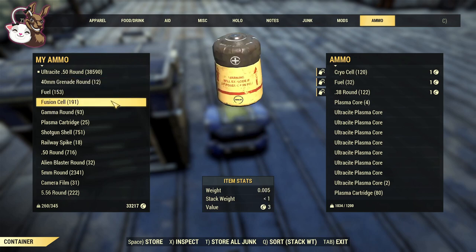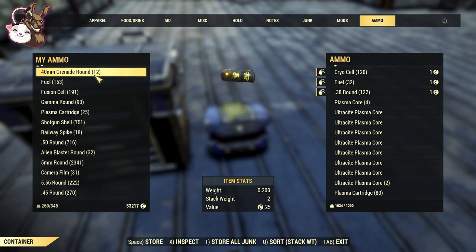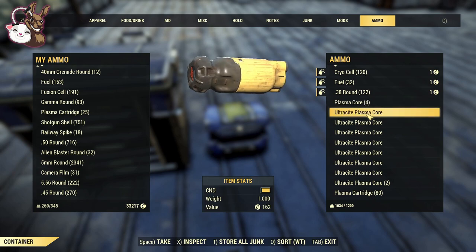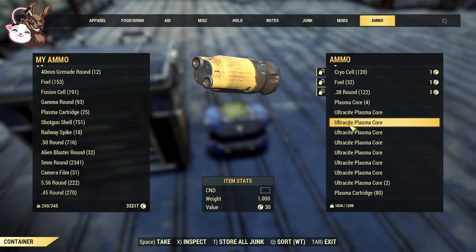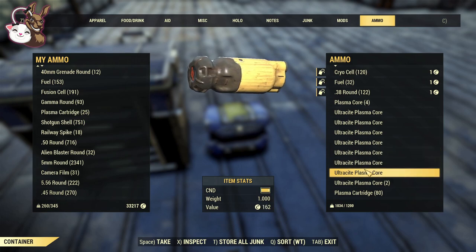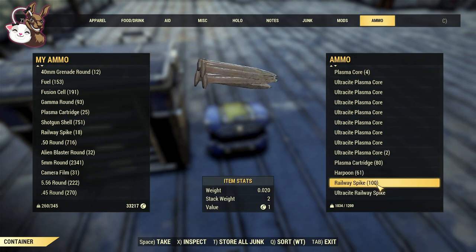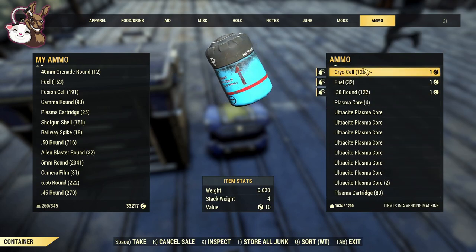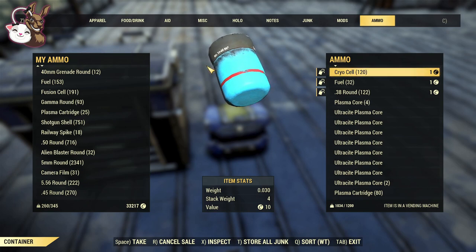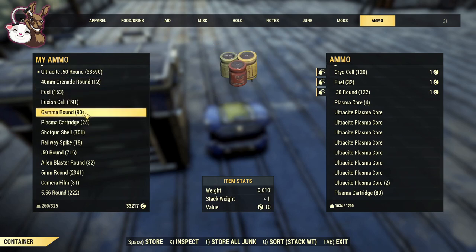The ammo you carry can also have an effect. I've got 38,000 ultracite rounds — I go through them quickly with a 50 cal machine gun. But there's random stuff in my inventory, like an empty ultracite plasma core weighing 1 — just drop those, you're not going to sell them. Work out your ammo by stack weight rather than just weight. Drop what you can't sell, or add it to your shop. Most ammo will sell if you set it at 1 cap — I've rarely sold anything higher except fusion cores. For example, 40mm grenade rounds I'll never use, and they're taking up 2 space.